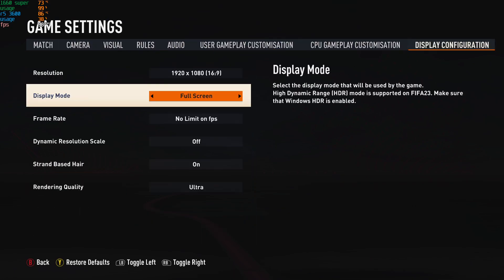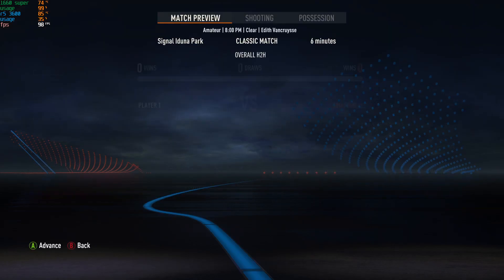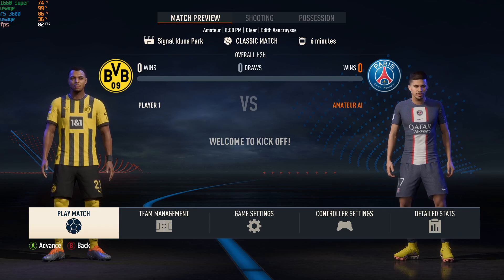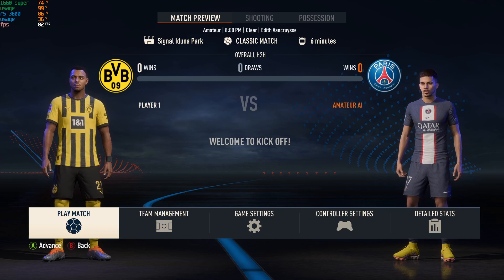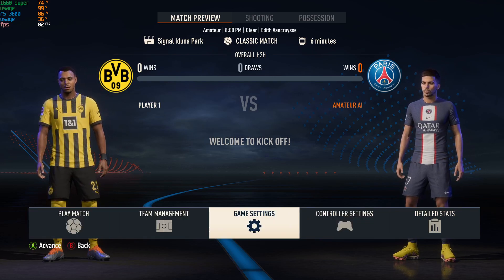Let me show you the graphic settings. We are using the extreme graphic settings — ultra. I also tried low, medium, and high settings and could not see any drastic frame rate gain even on low settings, so I decided to just switch to ultra. The frame drops only happen on close-up intro scenes and on corners, but overall gameplay is smooth. I get about 110 frames without OBS and about 100 with OBS.